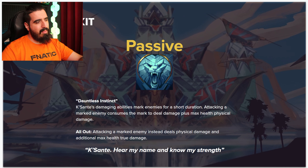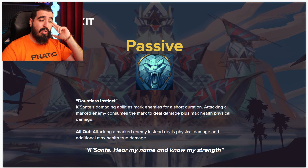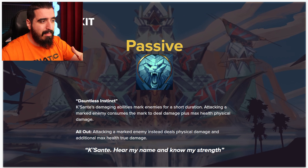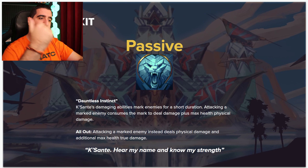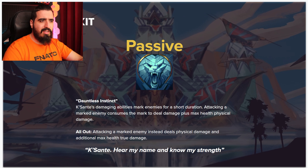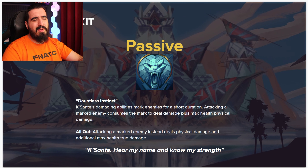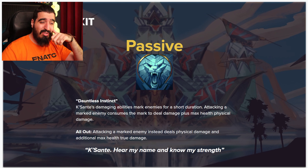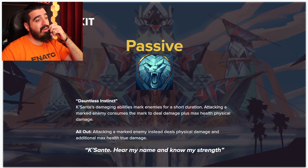I'm really curious to see if this passive is going to have AD ratios. We can see the 'plus max HP physical damage' here. If it has AD ratio, that means we can play him as a full AD champion and do huge damage. If it's HP scaling, you play him as an immortal tank. If it's just a flat number, it's not that big a deal.